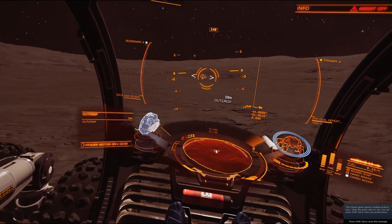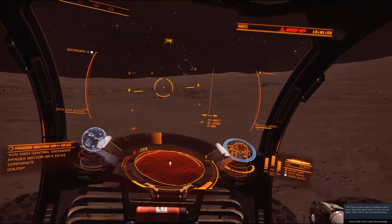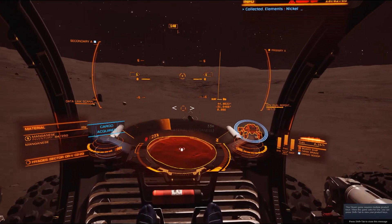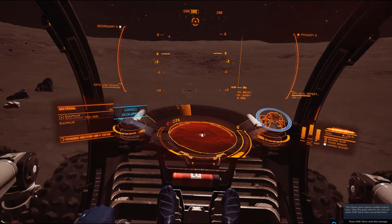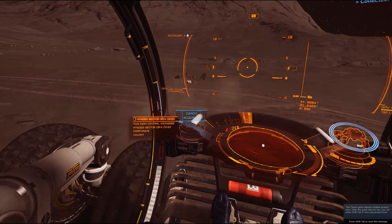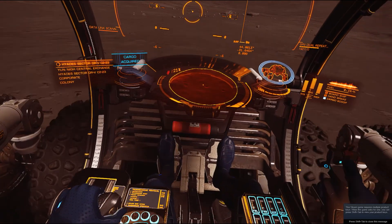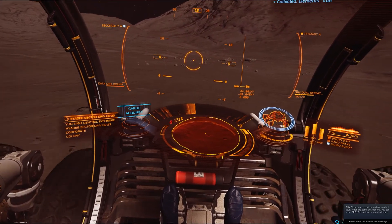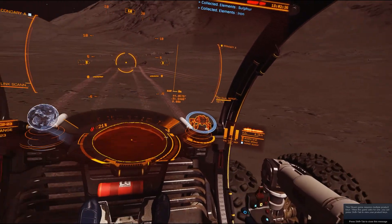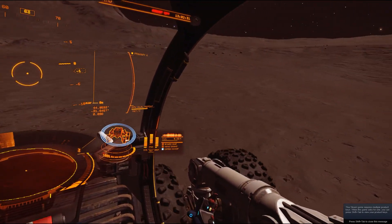There are differences between what button you hit while you're on the ship and which one works on the SRV for the same need. I think you get the idea on the surface mining or surface gathering or whatever you want to call it.